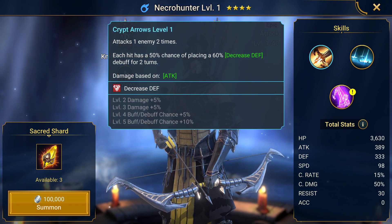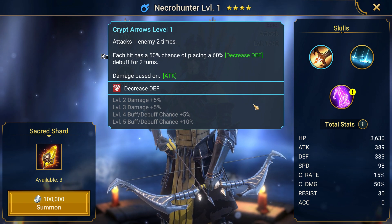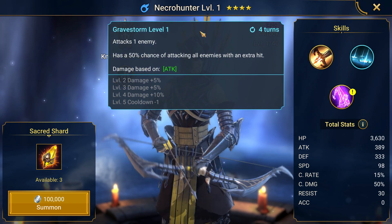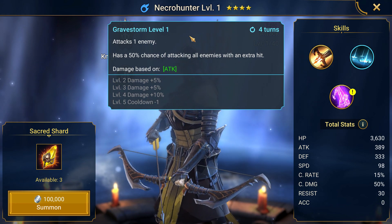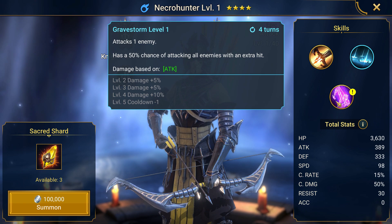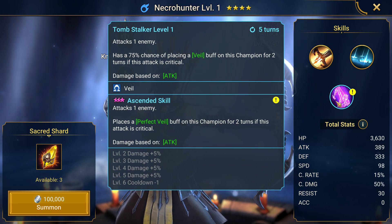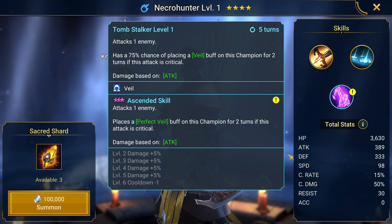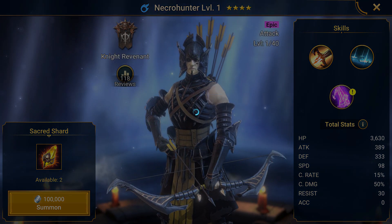So, Necrohunter. Let's have a look at his skills. Attacks one enemy two times; each hit has a 50% chance of placing a 60% decrease defense debuff for two turns. That can be increased to 65. Attacks one enemy, 50% chance of attacking all enemies with an extra hit. And then places a veil on the champion for two turns if the attack is critical. Interesting — potentially useful somewhere in the game.